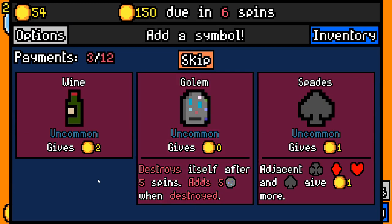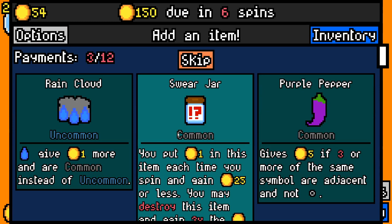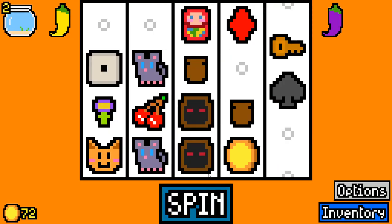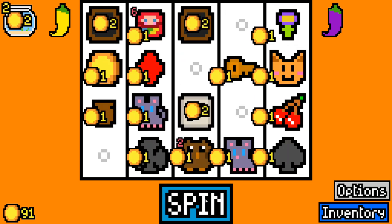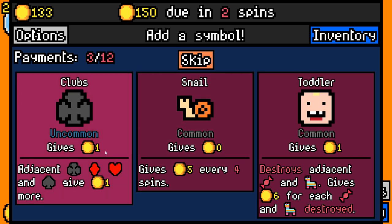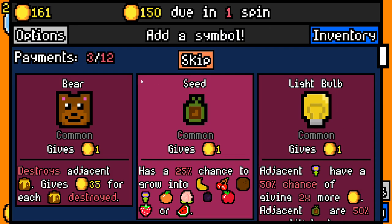I'm just hoping we get something that speeds this process up a little bit. We've not really got anything great yet. Let's go for the Spades — gives five when three or more symbols are adjacent and not blank. We'll go with that. We've got another card suit here — when these guys are adjacent to each other we're going to get a little bit of extra money. Gives one every three spins. Let's go for the Owl, gives us a little bit extra. I'm just hoping we get some more Cultists. Eggs are kind of nice — they can hatch into hatchlings, then the hatchlings can hatch into bigger chickens. We're going to go for another card suit.